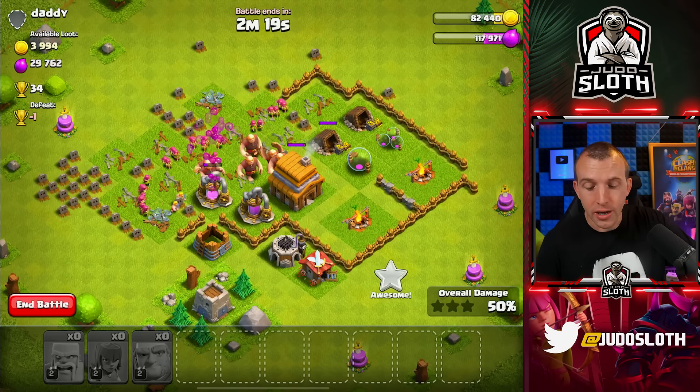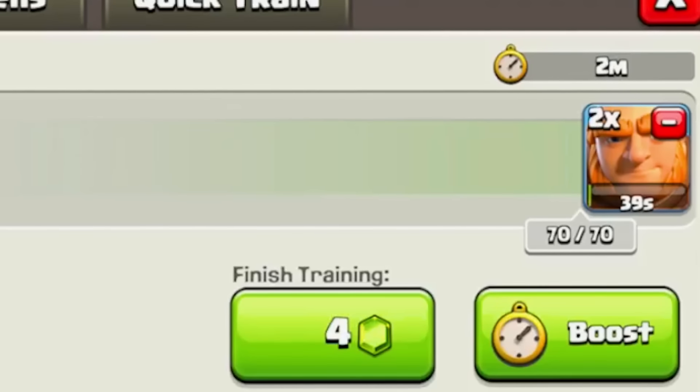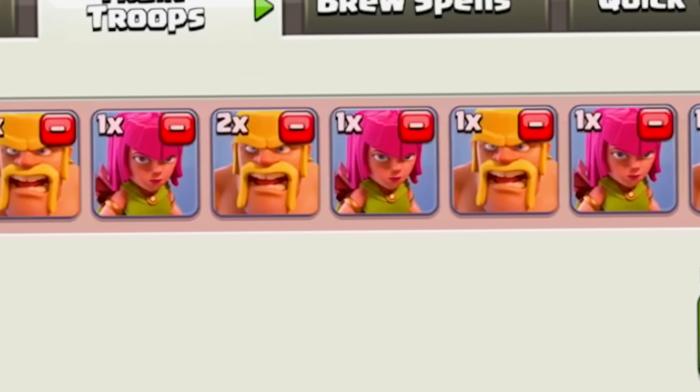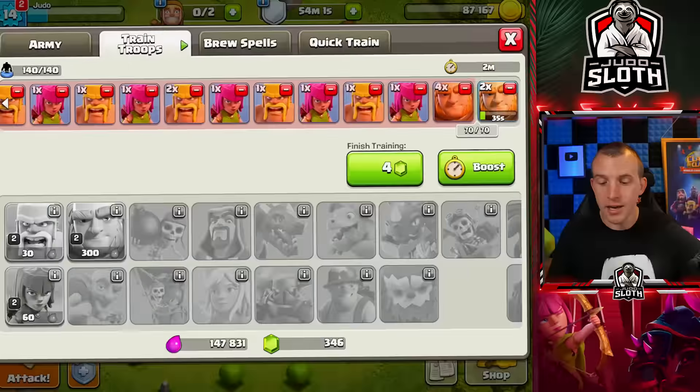I actually really enjoy the lower town hall levels - it's really cool to play through those lower levels with the lower troops. Now we just have the barracks. I might as well get two giants and then cook up a different army after that. That will do me nicely - we can wait the couple of hours, but now I have more than enough loot to continue upgrading my base.